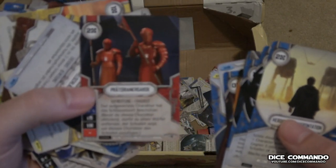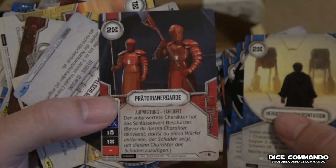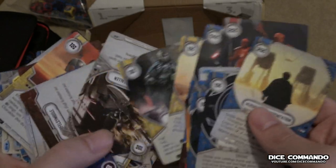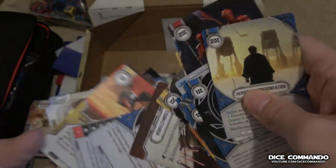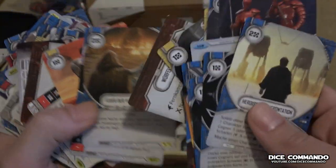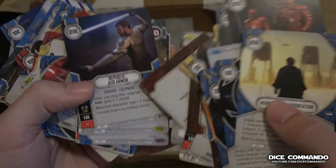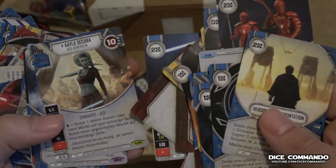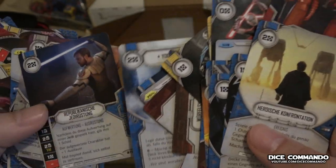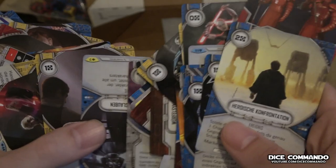Praetorian Guard — oh, Praetorian Guard. That's a reach. Act of Cruelty. Flames of the Past. Republic Jedi Armor — so his starter decks must have only come in English. Yoda's Spirit. Never mind, because there's Republic Jedi Armor in German too.